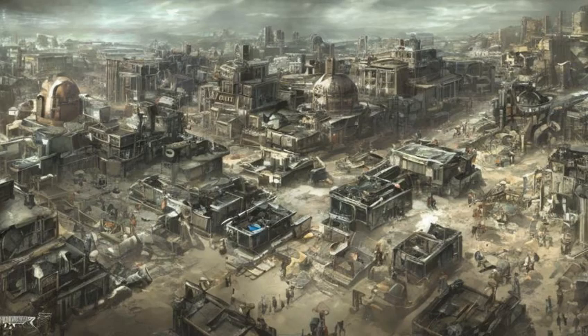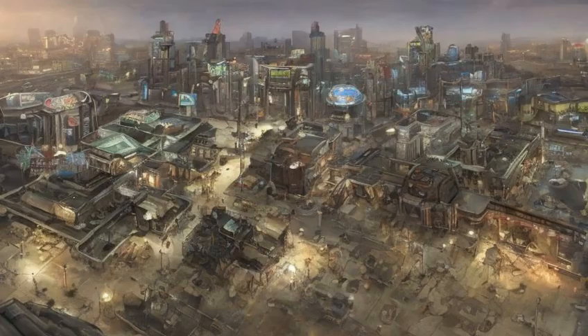Nathan Perkypile designed much of Diamond City's layout, lighting, and cluttering. It was the first location he worked on for the game, as the developers knew from the beginning that they wanted iconic stadium lights, and that the main quest would point towards the stadium as a beacon or landmark that could help the player navigate the Boston area.